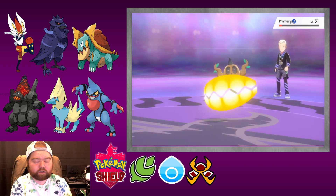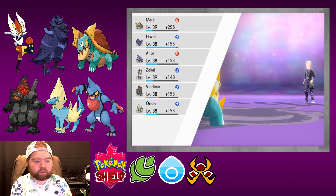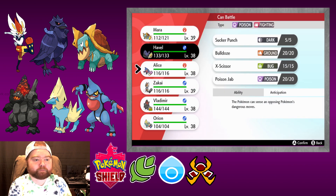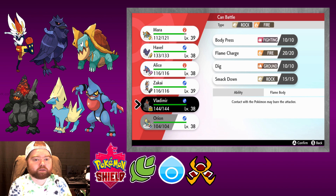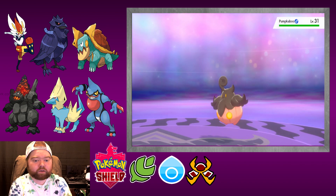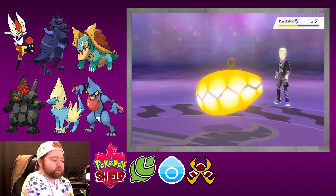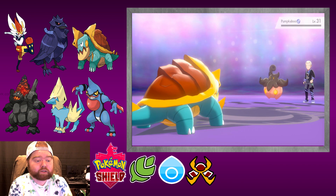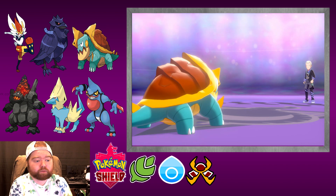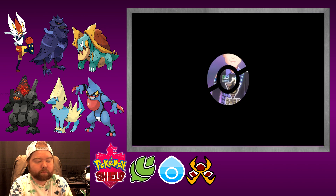Phantump — should be able to take it out. Pretty easy. This whole gym challenge should be pretty easy for the most part. I'd rather just stick with Mara because she can just sweep everybody pretty much. It'll make it a lot easier and the episode shorter so we won't be sitting around here all day. We got 5,900 bucks — pretty good! Let's get into the next one.